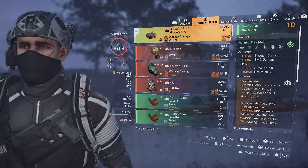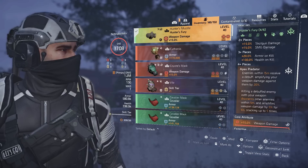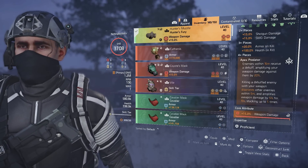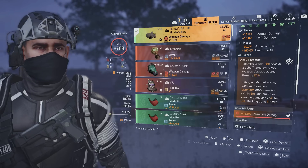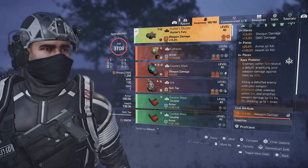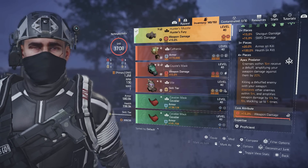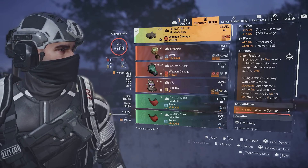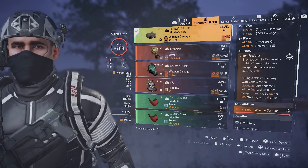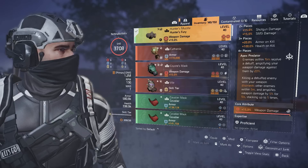The two-piece gives shotgun and SMG damage, which we don't really worry about. The three-piece gives us 20% armor on kill, which is pretty good. What really makes this build work is the four-piece: Apex Predator — enemies within 15 meters receive a debuff amplifying your weapon damage against them by 20%. That's why having a ton of weapon damage on this build helps out. When you kill a debuffed enemy it disorients other enemies within five meters and amplifies your weapon damage by an additional five percent for 10 seconds.